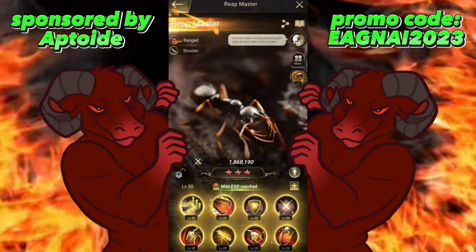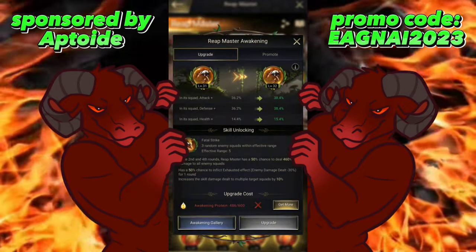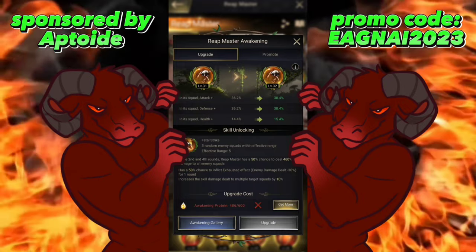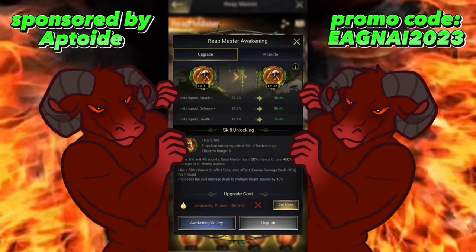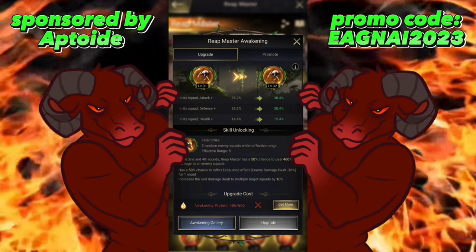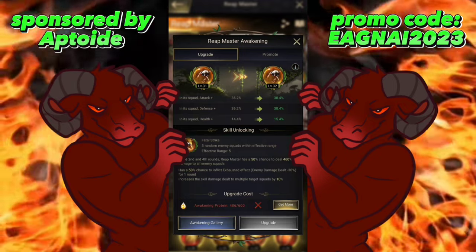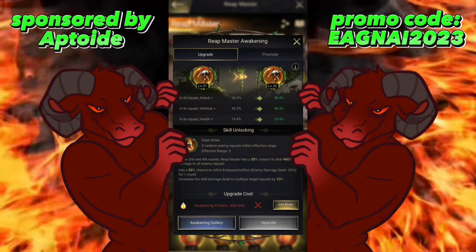The key differentiator is the Reapmaster's awakening. In the second and fourth rounds, Reapmaster has a 50% chance to deal 460% damage to all enemy squads, a 50% chance to inflict the exhausted effect reducing enemy damage dealt by 30% for one round, and it increases skill damage dealt to multiple targets by 10%. All of its skills that hit two or three lines get that 10% boost.